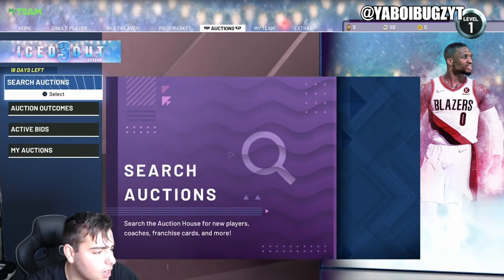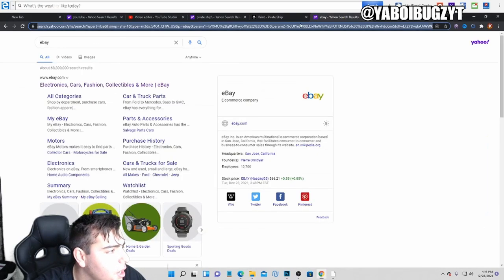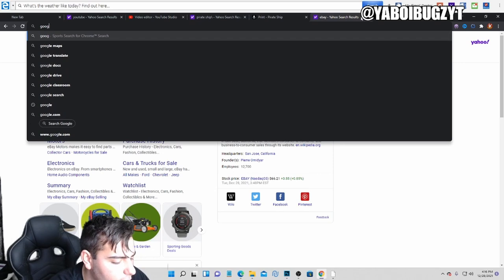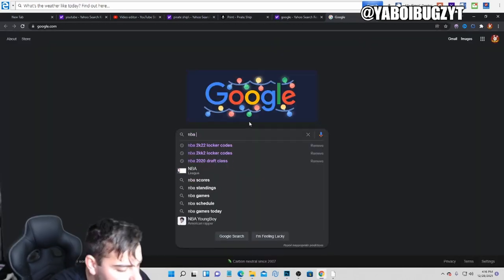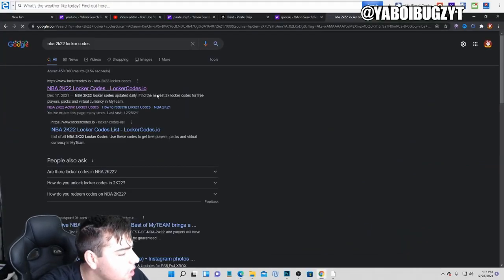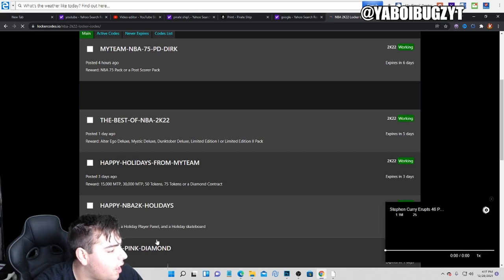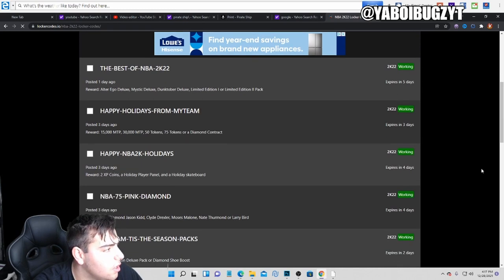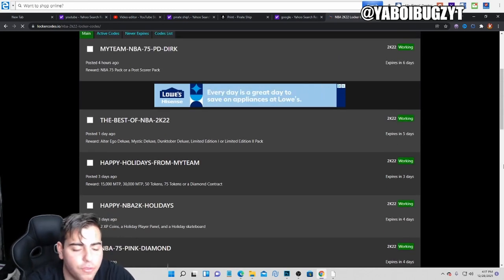We're going with the other active locker codes in NBA 2K22. Google images — that's how you gotta do it. I don't know, you just gotta type it into Google for some reason or it just doesn't work. Here we go — NBA 2K22 locker codes for the lads. We got one, two, three, four, five, six — six active locker codes. Take a screenshot of that and type them in.